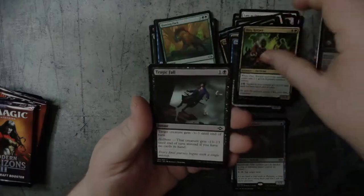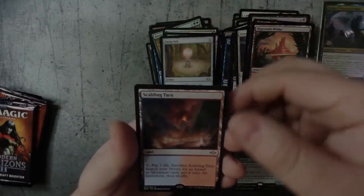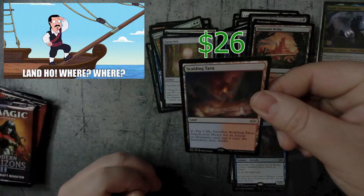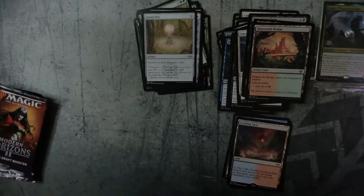But yeah, this pack right here — I didn't know what I had at the time, but now I know. My lack of knowledge of knowing what I have — I'm like, oh cool, land. It's pretty cool. I didn't know it was a fetch land. So that was nice.